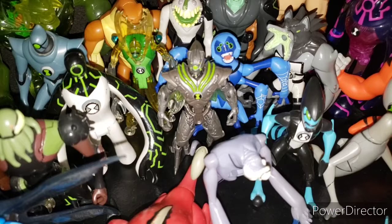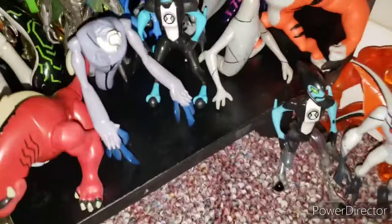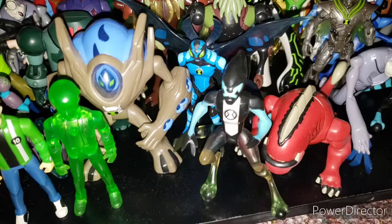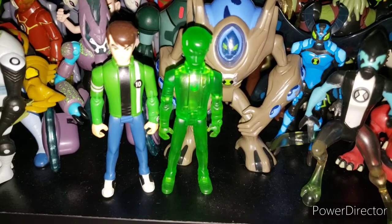We have Alien Swarm Nanomech, which is highly detailed. We have Original Ghost Freak right here, Wrath, Accelerate Action Figure, another one of the Scares, Ultimate Wild Mutt, Accelerate, Big Chill, Ultimate Swampfire, and RG. Ben Tennyson Ultimate, both with the Ultimatrix — I don't know what happened to my original one without the Ultimatrix.